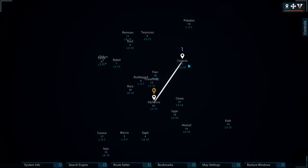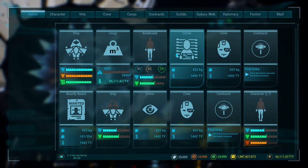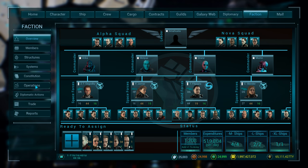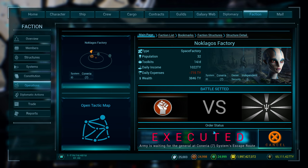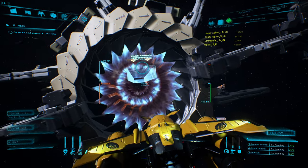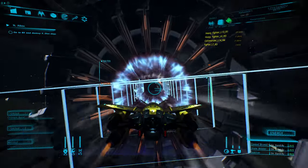We're going to go and attack. Hit 'you' again, go back to Faction, go to Operations, and hit this button right here — it looks like a thumb hitting a red button, called Execute. Now it's executed. As soon as I go through here you're going to notice a change in the system that you wouldn't normally see.